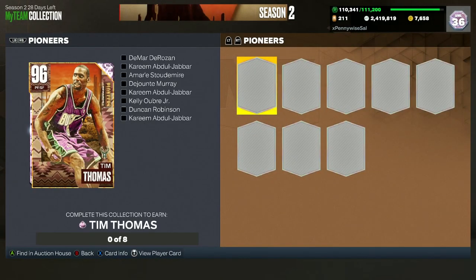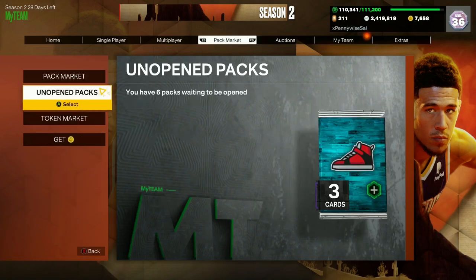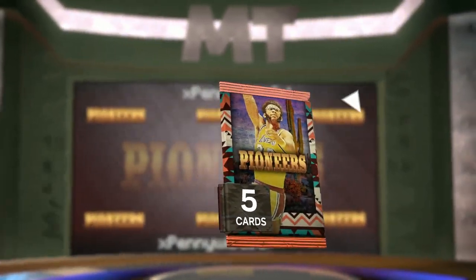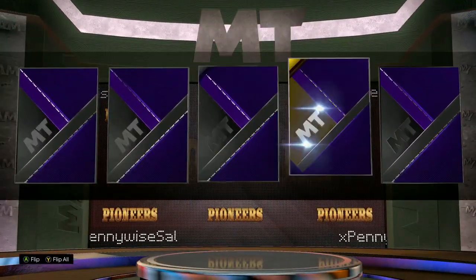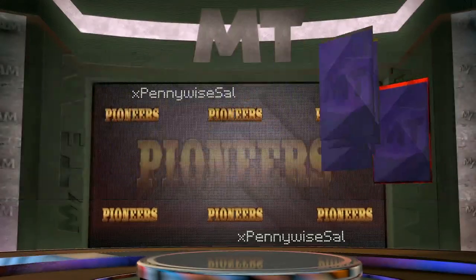So if you lock in for the Pioneer set, you are going to get this Tim Thomas card, and you guys are probably saying, who the hell is that? But trust me, this Tim Thomas card looks to be the best card in the game. I can't exactly show you guys his stats and badges — you guys can go on 2KDB and look at his stats and badges if you want to — but he literally looks to be the best card in the game. So you want to pull as many cards as possible to then hopefully lock in for this set. It's probably going to be like 2 million MT, but we are going to have to lock in for that Tim Thomas.